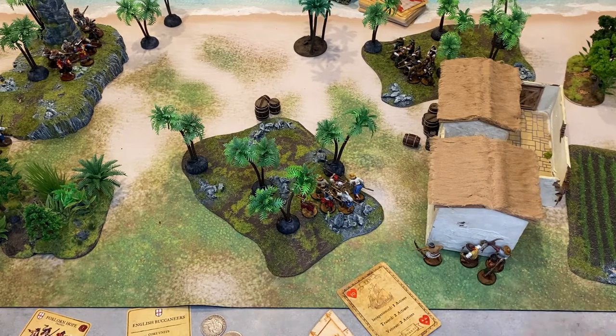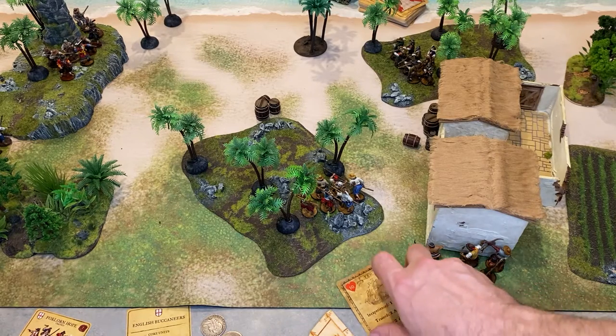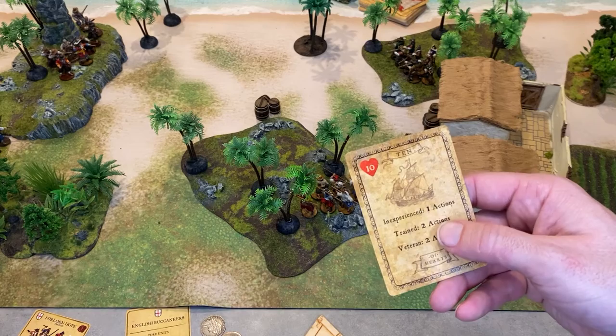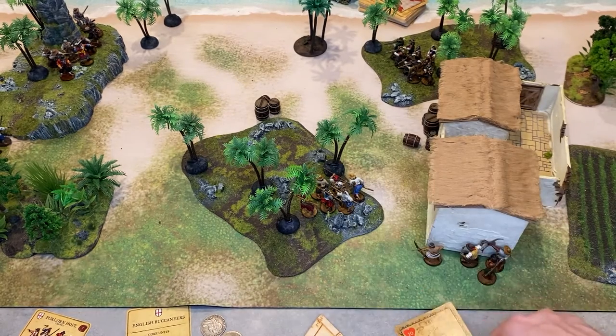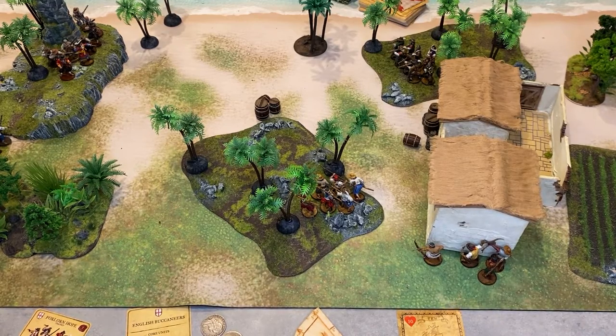I'm going to activate my Milicianos Indios first. This unit is trained, so my heart gives it two actions. The most basic action is a move. To move, a unit chooses a direction and moves the models four inches or less. The models in each unit need to stick together, with no model being further than four inches away from other models in the unit.